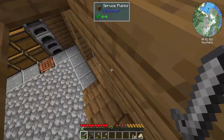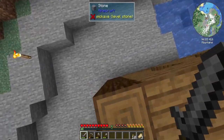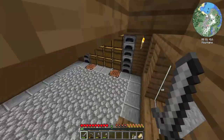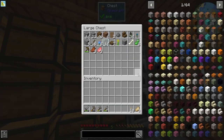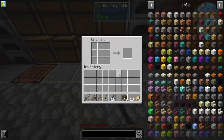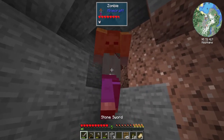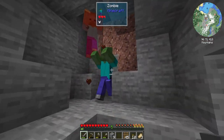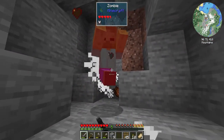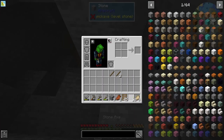There seems to be a zombie pretty close — it's right here from what the mini map says, so it must be a cave down there. This just means the next part of our mission is to go ahead and head down there and wreck his face because he's being annoying. I found the cave. There he is. Perfect. We got our first cave too. Very cool.